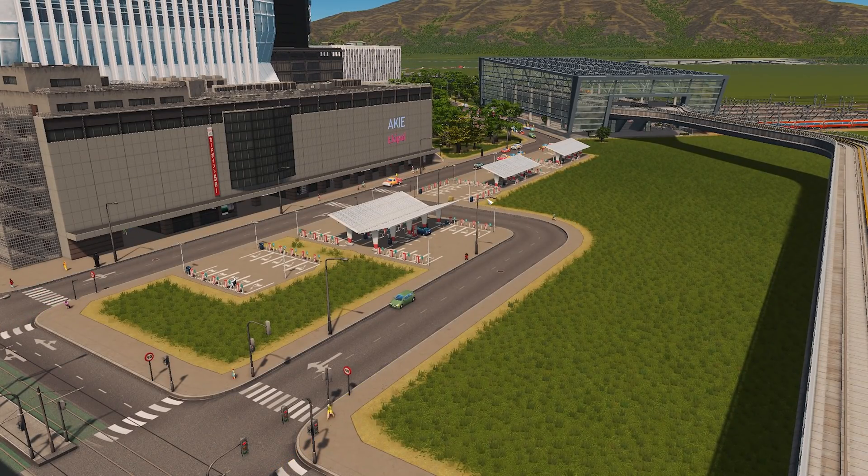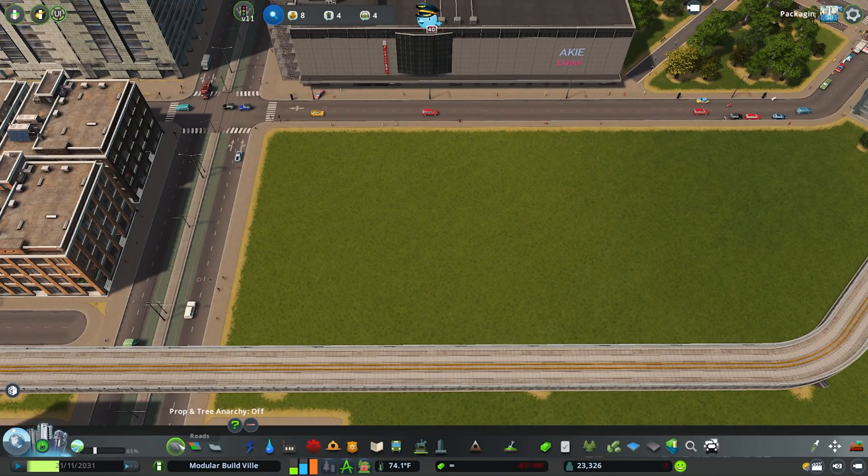There are a couple of assets to choose from and you can take them in different patterns. Of course you have to bear in mind the zoning squares and sizes to get those patterns in, but it's a vanilla alternative. Next up we'll take a look at the parking lot roads mod, which is probably my second favorite go-to parking lot solution.